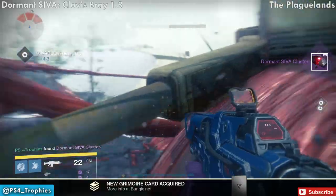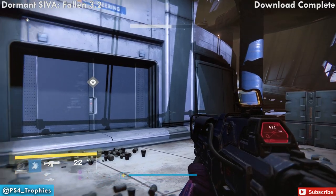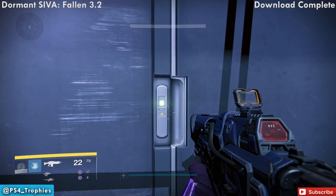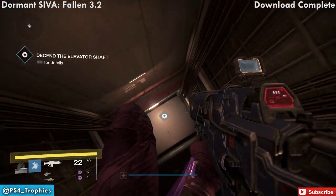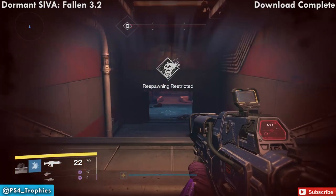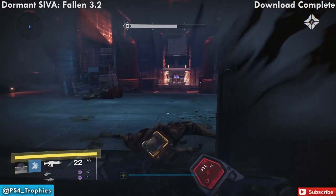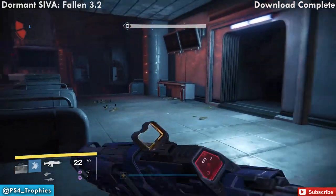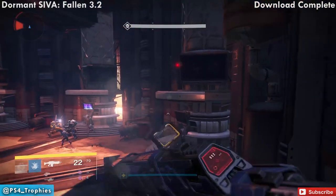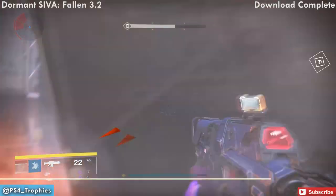Now we're heading to Download Complete, the next story mission. This one is Fallen 3.2, and it's the only cluster located in Download Complete. Open this door and drop down an elevator shaft. Once you drop down — this is a respawning-restricted area — go to the back right corner. At some point during the fight, jump up and you'll see the fragment on the back side of a TV. Collect that fragment.